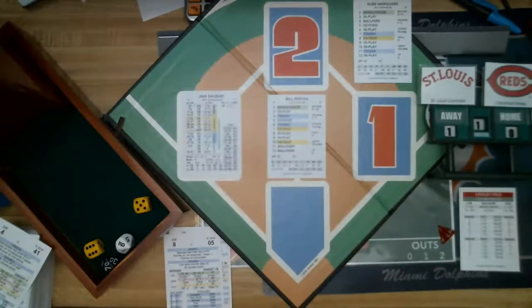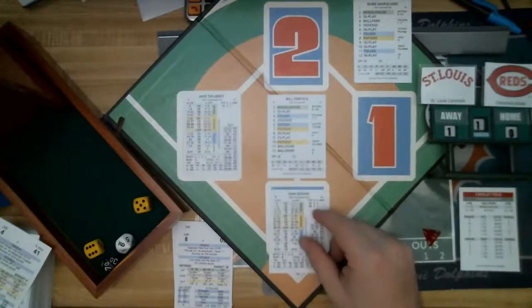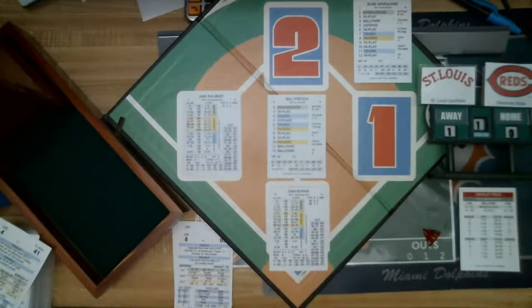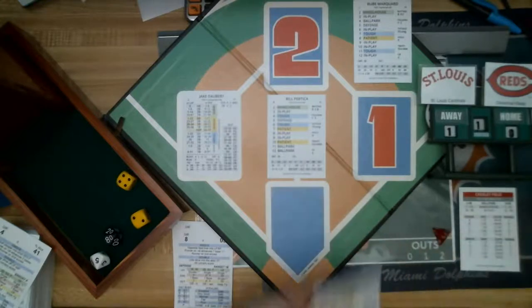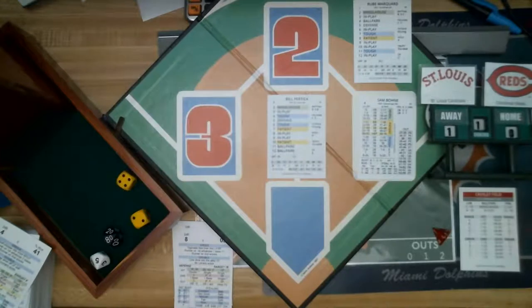Another one of those triples from back in 1921. Sam Bone up next — St. Louis calls the infield in. Roll: a 6, tough, 85 — a ground out to shortstop. The number is a 6: runner on third out at home, batter safe, other runners advance. The infield-in works — two outs. Jake Daubert is thrown out, and Bone is safe at first on a fielder's choice.